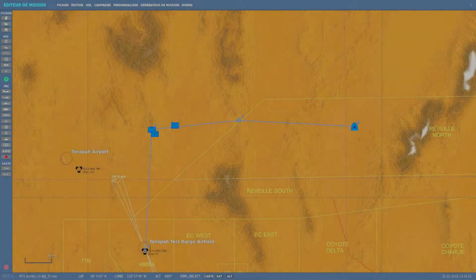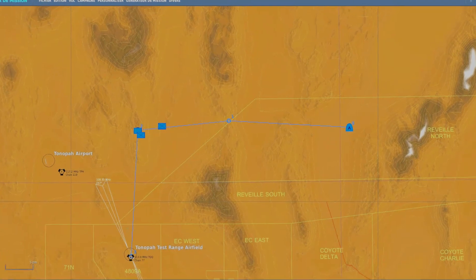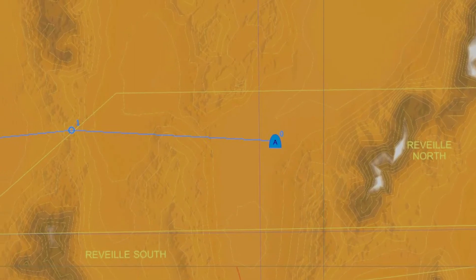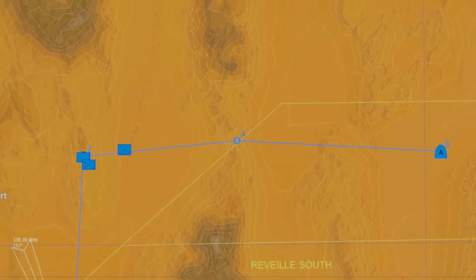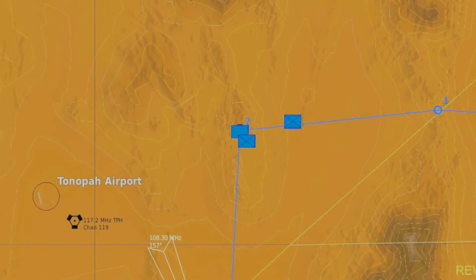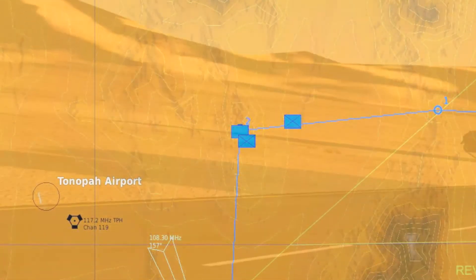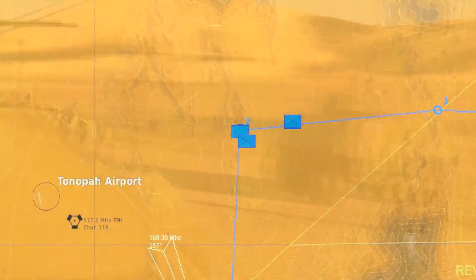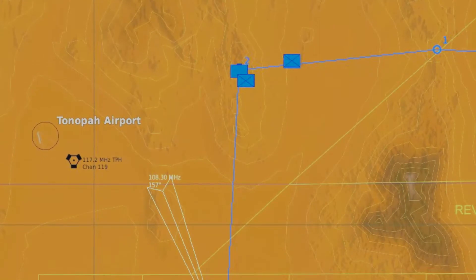Pour le briefing, j'ai fait assez simple : on part de l'est, on fait une quarantaine de kilomètres jusqu'au point B1. Du point B1, on va rejoindre le point B2 en obliquant très légèrement vers le sud, sur environ 25 kilomètres, pour attaquer notre cible à flanc de colline — j'ai tenté de simuler une embuscade. Ensuite on va s'échapper au plein sud vers le point B3.